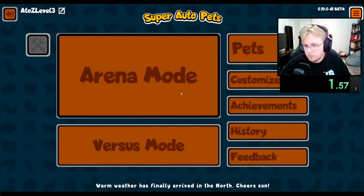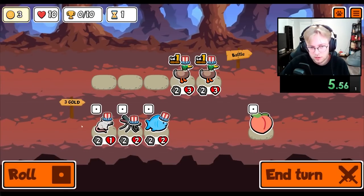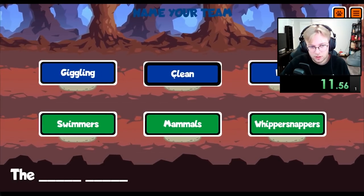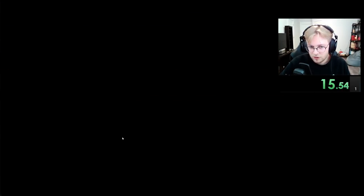Hey everybody! I'm unlocking every sticker and badge in Super Auto Pets in order from A to Z. Today we're going for the Leech, which is a tier 3 unit that before each round will deal 1 damage to the pet ahead of it and gives itself some health. The Leech can be a really strong unit when paired with pets like the Camel and the Triceratops because it can use their abilities while in the shop, making the Leech pretty huge.